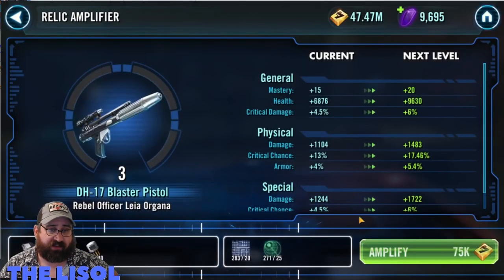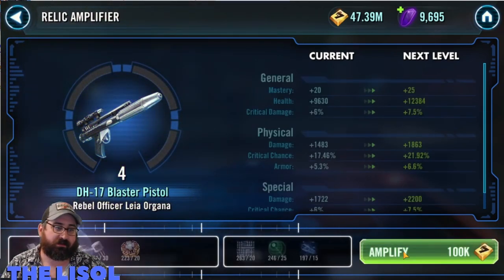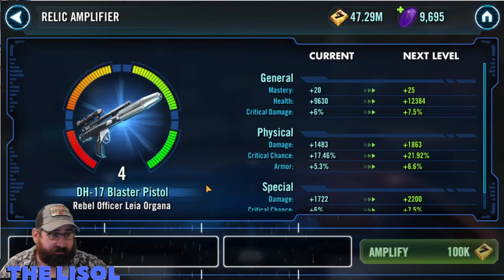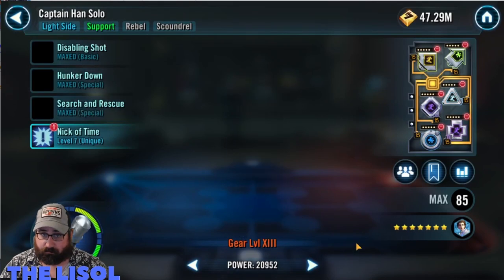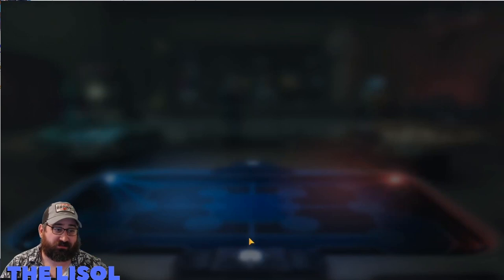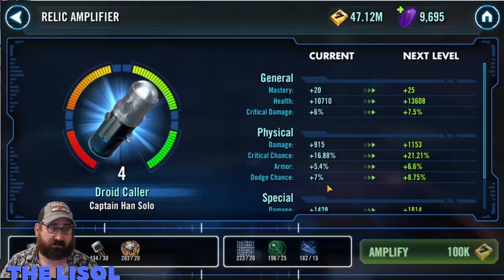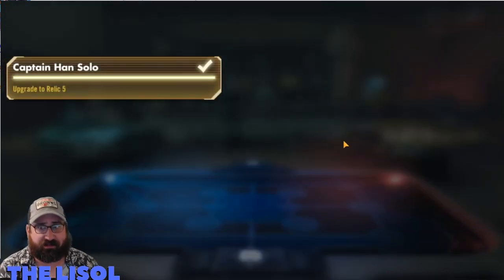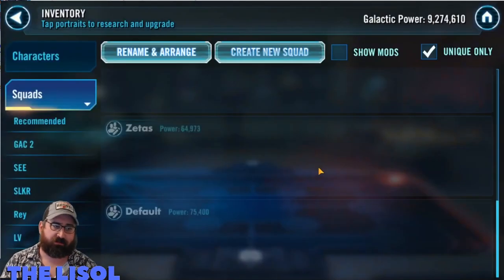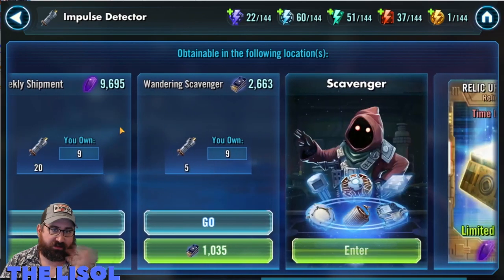I take Rollo up to Relic 5 to get these knocked out now so I'm not pushing for them later. I know Rollo and Cholo are not great characters — I'm not getting a lot out of taking them to Relic 5 aside from peace of mind that it's not relic levels I have to worry about later. Since I basically just did two Relic 3s instead of anyone to Relic 5 or 7, I had plenty of extra materials for these two. Hopefully by next week I'll be able to take R2 up to Relic 8 — it's a matter of impulse detectors. I didn't have any currency to spend on them so I just passed.